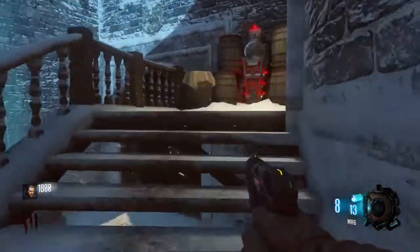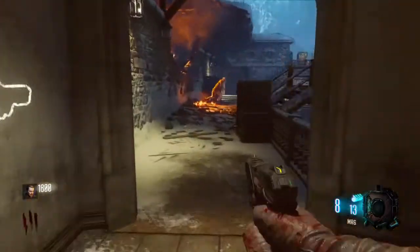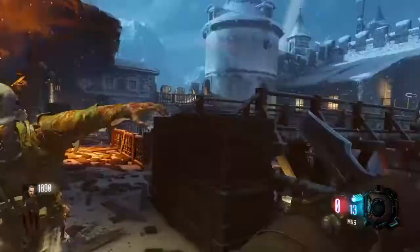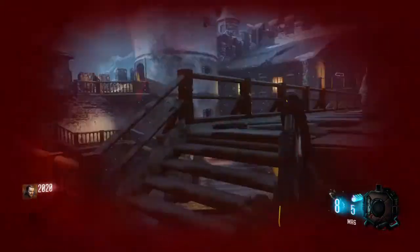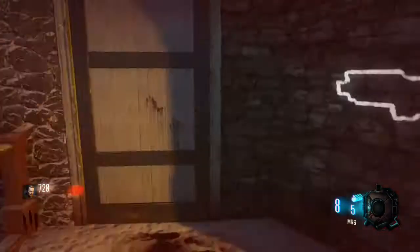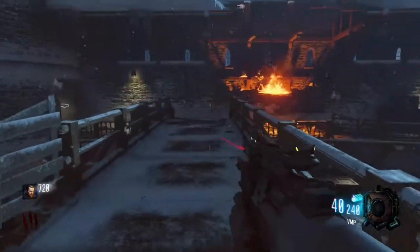Kill zombies near the dragon — it takes about eight to ten zombies to feed each dragon and get them completely full. You'll know when it's full because it will breathe fire, and then it will crumble to rocks.